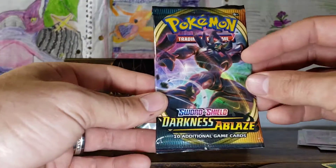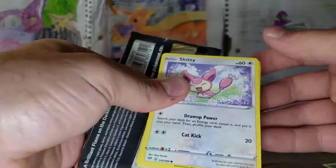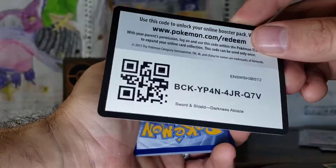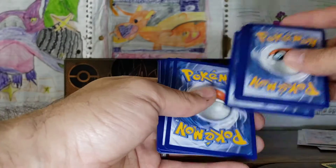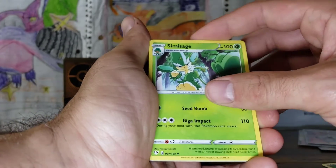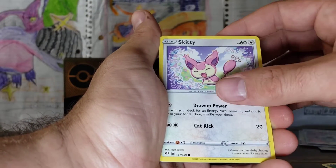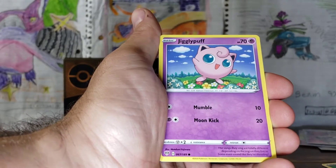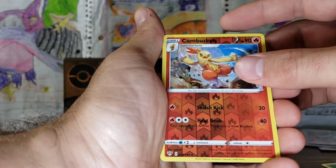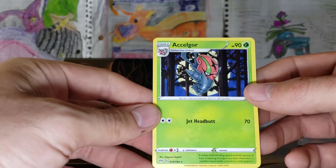Last Darkness Ablaze pack, last pack of the set. If you guys could like, subscribe, share this video — we do an ETB every ETB Tuesday, every Tuesday. We do Booster Box Saturday every Saturday, literally opening up a Booster Box every single Saturday. And we do Family Friday pack battle the first Friday of every month. Skiddo, Deino, Jigglypuff, Dunsparce, Klang, Combusken, and an Excadrill. Non-holographic.